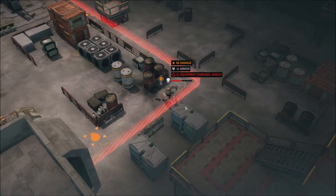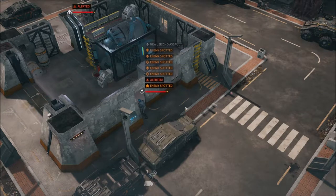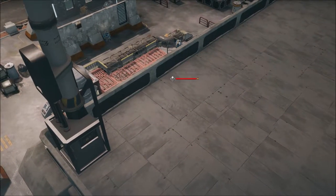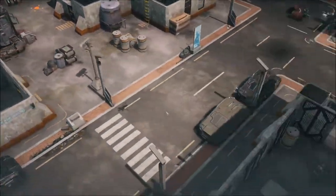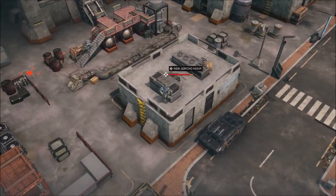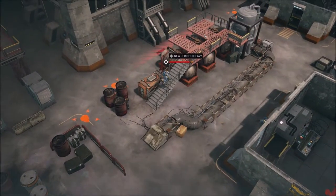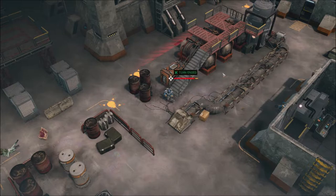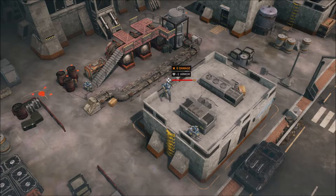We're gonna try not to aggro New Jericho unless they engage us. It looks like they're gonna engage us, so unless they start shooting we're gonna try not to shoot. I wish there were more Pandorans near them — this is a pretty big squad. Speed is everything here. There's another Pandoran — unless another one shows up, these dudes right here are gonna be an issue for us. There we go, yeah — they're doing some damage to each other. That works for me.